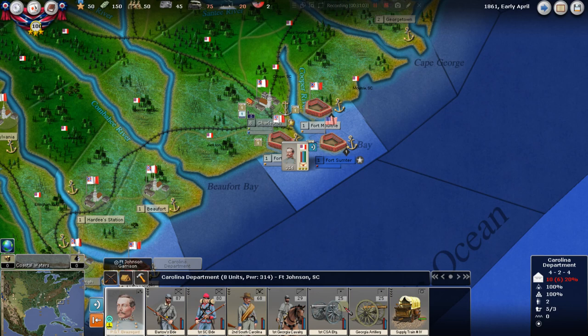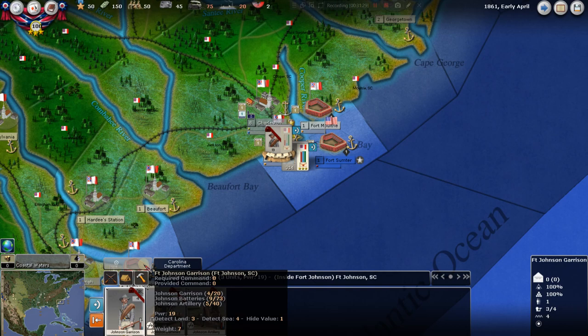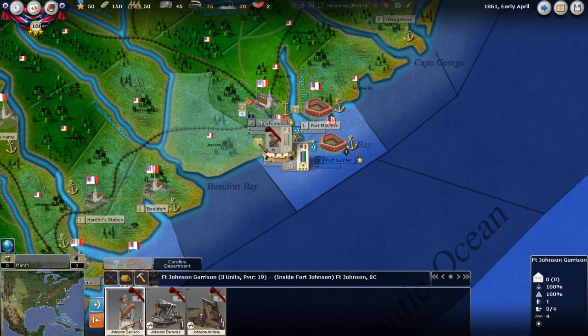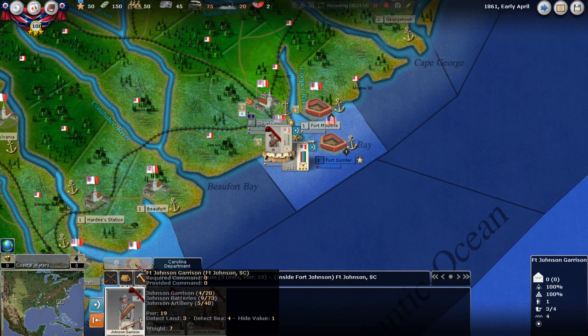The Ageeod interface doesn't always agree with people, but once you get used to it, it's quite intuitive and very simple. Right now you've got these two index cards at the top — your two containers or Stratego figurines. You've got the Fort Johnson garrison. Let's click off here and you see behind Beauregard there's Fort Johnson. That little indicator means there's one land-based unit there, which is the Fort Johnson garrison.